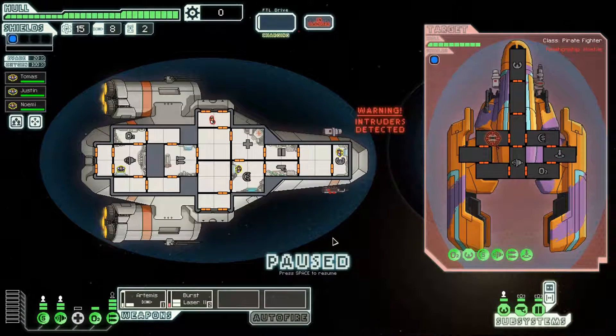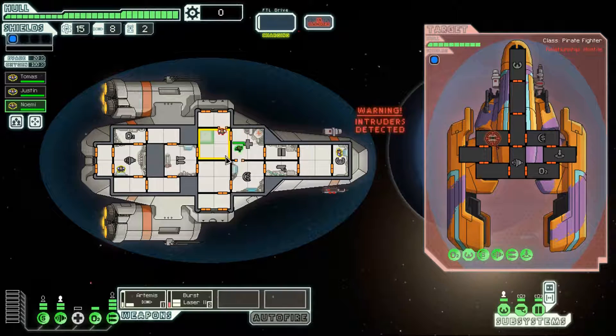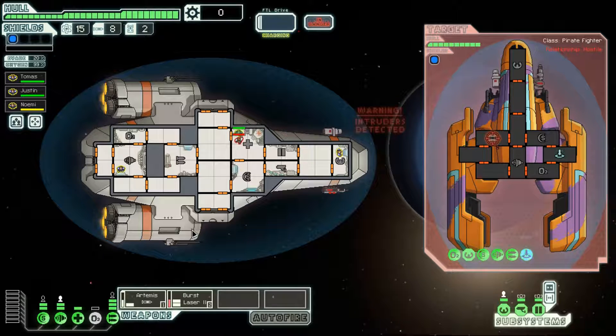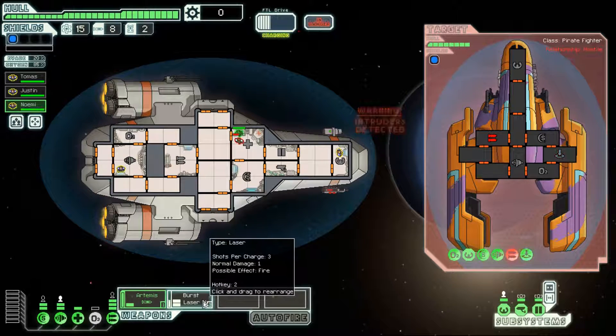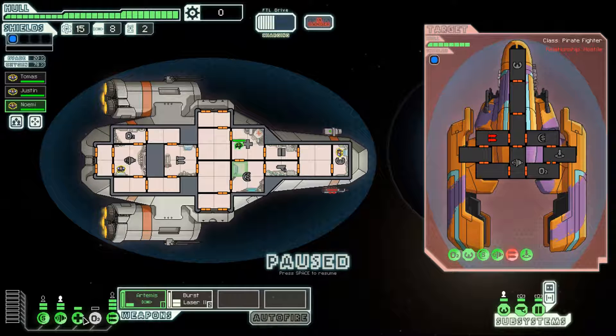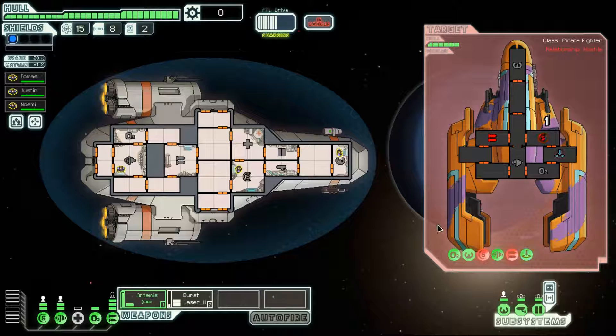We're gonna fight the ship since we don't have any other option. The Kestrel cruiser starts with the Artemis missile and the burst laser. There's a stupid guy trying to attack me but he's going to attack me in the med bay, so he's pretty much an idiot. This ship has very good starting weapons — the burst laser mark 2 and the Artemis are both weapon systems you can run for the entire game.